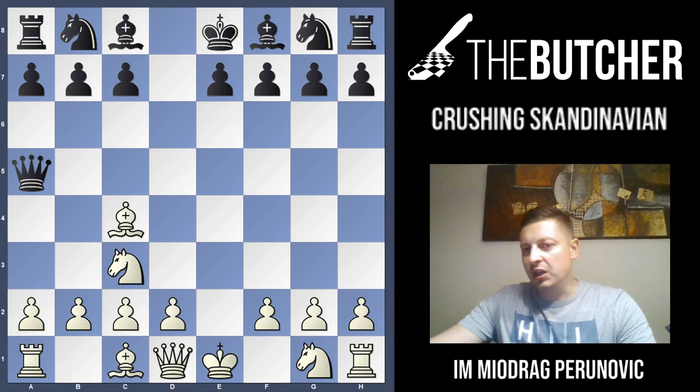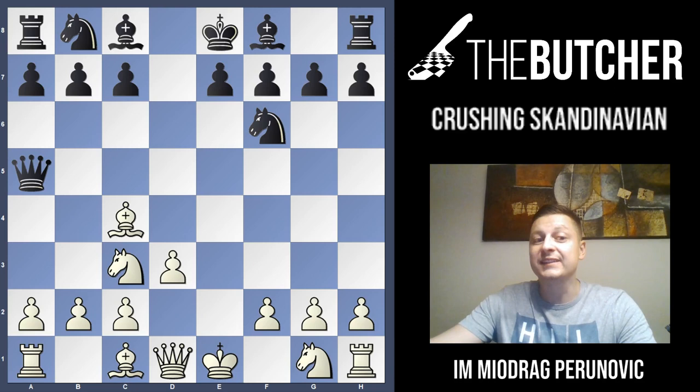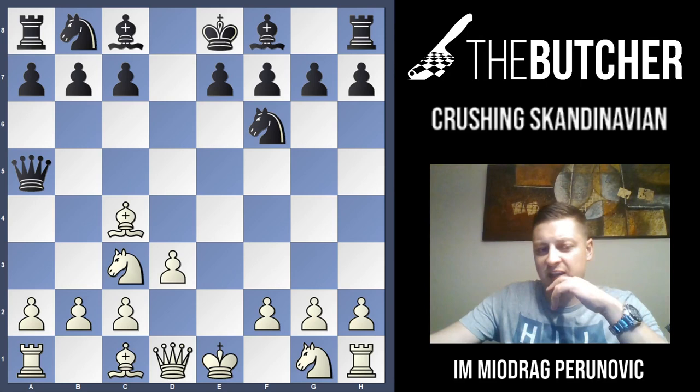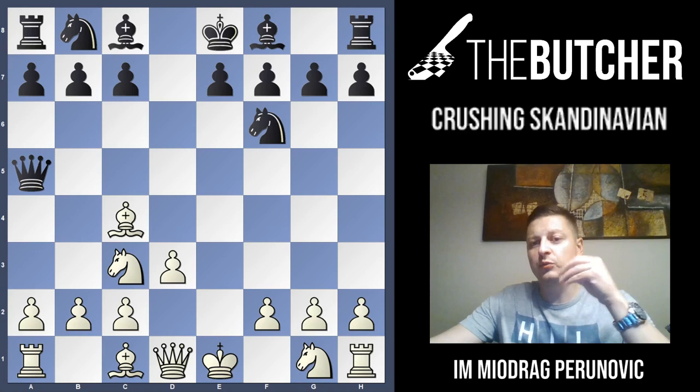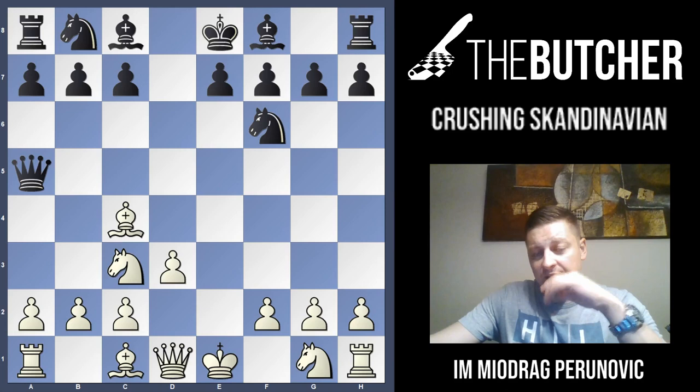One might say this is classic — it doesn't look too different in comparison to the main line. But there we go: we play D3. What's so special about D3? First of all, we don't play D4, where it might turn out to be a weakness when they play Knight C6, Bishop G4, long castle. So many times in blitz games my opponents went with Knight C6, Bishop G4, long castle, E5, and I had terrible problems with the D4 pawn, the center, and the King on E1. With D3, that's not the case. Second, when they play Bishop F5, it's not going to have such a strong role as when the pawn stands on D4. And finally, you just want to take advantage of the D4 square — I'll show you how during the lecture.